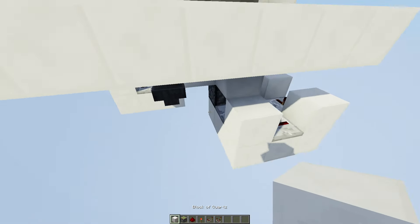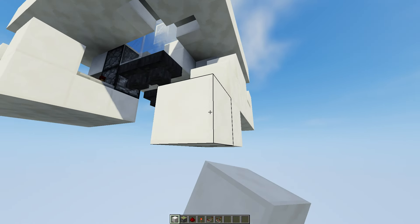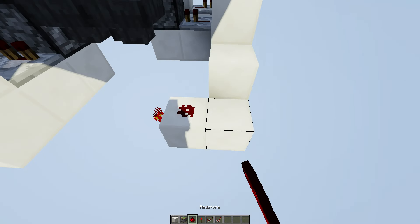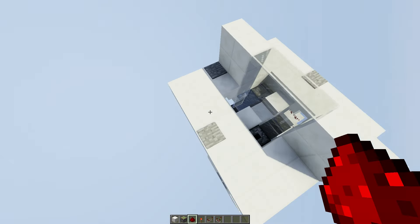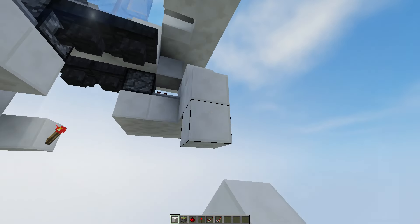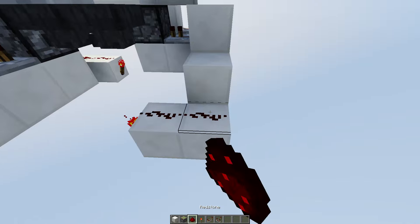Now we go to this stone pressure plate and place down some blocks like this. Place a redstone torch on this block with 4 redstone dust. And the same thing for this pressure plate — place down your blocks, a redstone torch, and 4 redstone dust.